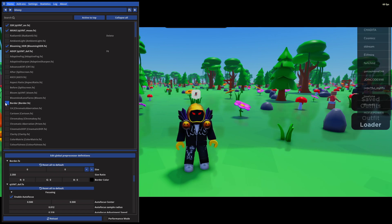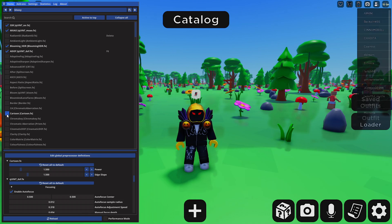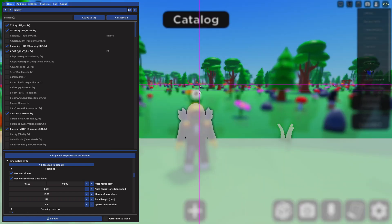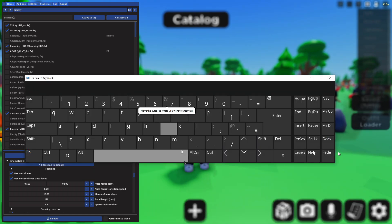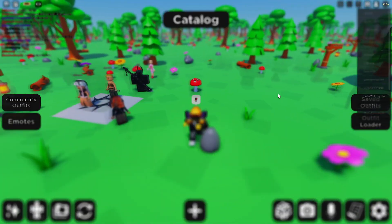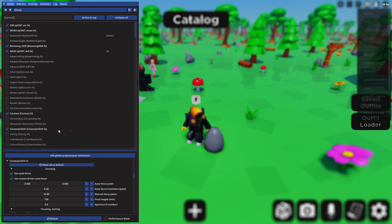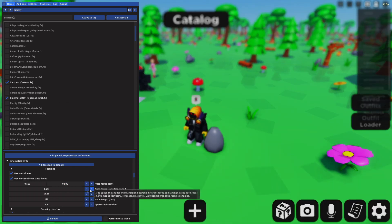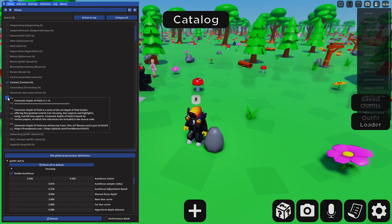There's Border, which if you're ever making a video like a roleplay or a movie, you can use. Cartoon - I do actually see a lot of people use Cartoon, which puts a black outline around your character and some menus. It doesn't really look too good on the menus but it does make your game stand out a lot more. There is also Cinematics, which pretty much blurs your game. There's an auto-focus which you can turn down a little bit.